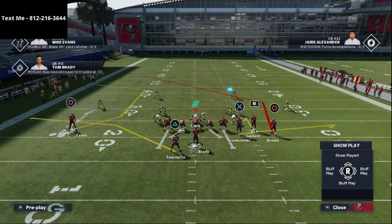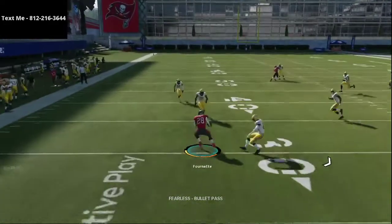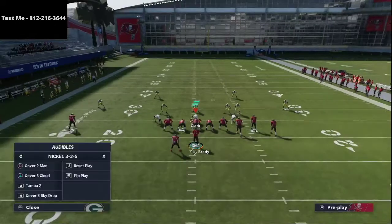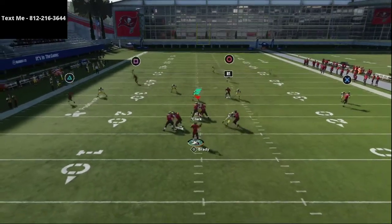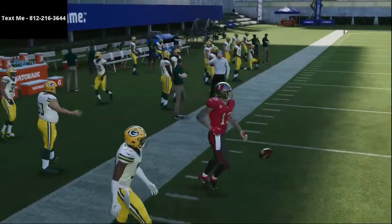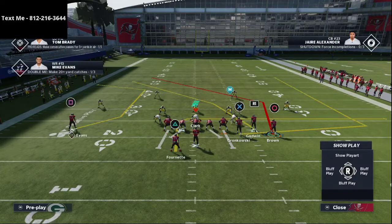C routes are so effective this year and they're about to get even more effective. With a simple setup, you'll be surprised how good the C route is going to be going forward. If they have 25-yard curl flats it's going to be hard, but if they have underneath zones, those outside thirds play a lot more like deep halves — they're going to drift to the middle of the field, leaving the C route wide open. C routes are going to make a huge comeback in Madden.